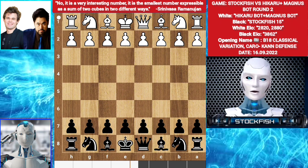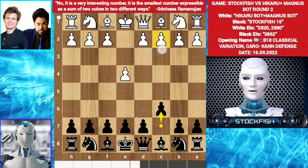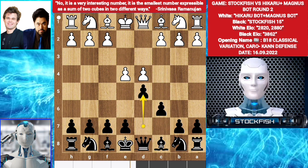Let's go! Hikaru chooses to play e4, Magnus says ok alright. I play c6. Hikaru wants c4, but Magnus played d4 because d4 has a higher winning rate than c4. I played d5.